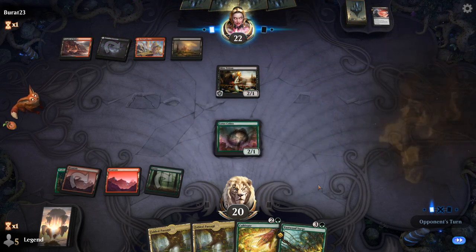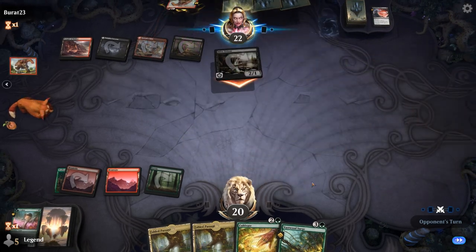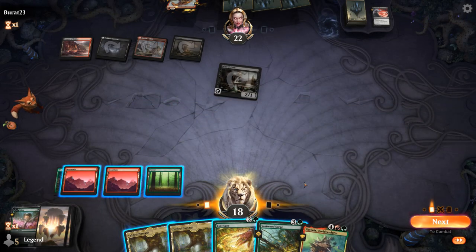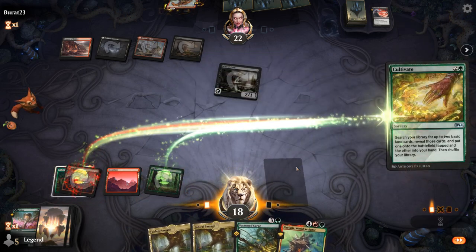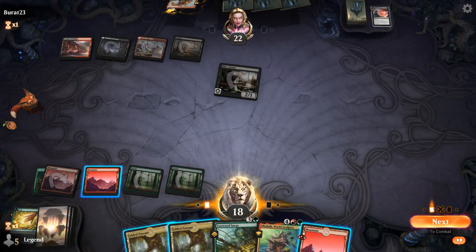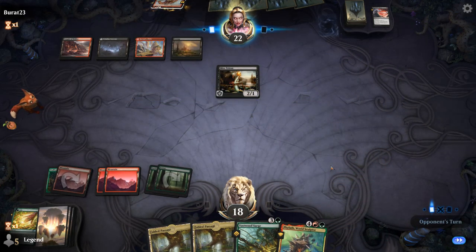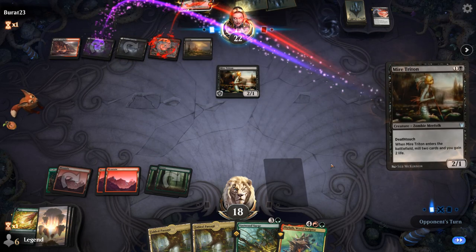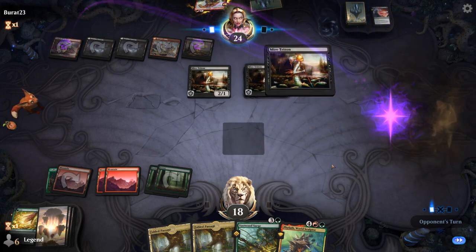Thirst on one of them, and the other one is going to get killed too. There's Phil. We probably want to save Vastwood Surge, which we can kick. We'll just play our Mountain out. Next turn we can play Phil and Fabled Passage, and then we'll still have Vastwood Surge to play kicked afterwards, potentially.